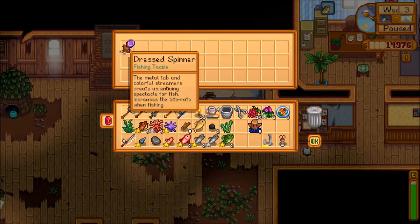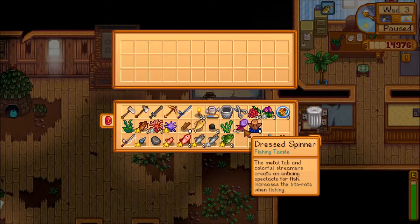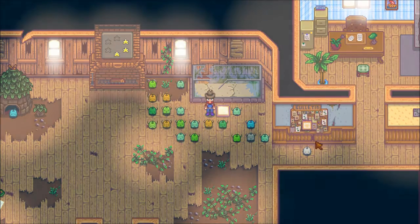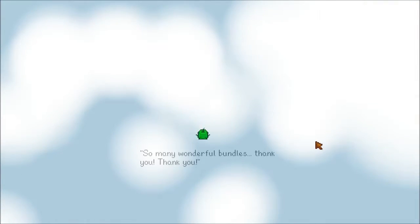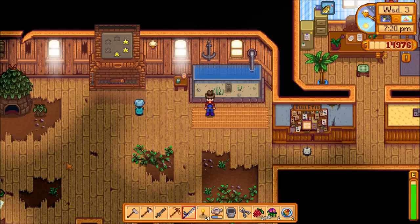Our reward is a dressed spinner — another one of these, which is good because I think this is one level up from the other spinner. It actually increases the bite rate and it'll be used along with the bait. I wonder if this whole main room gets fixed or just this little corner.